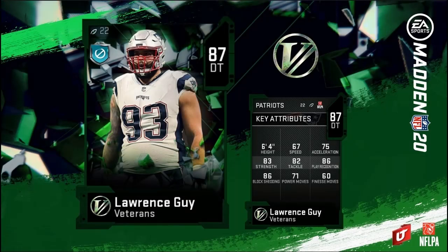Lawrence Guy comes in with 67 speed, 75 acceleration, 83 strength, 82 tackle, 86 play recognition, 86 block shed, 71 power move, 60 finesse move.